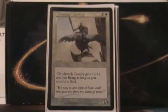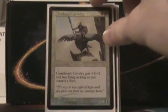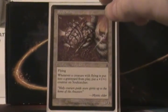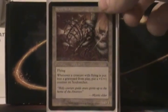Then I'll go over the creatures. Cloud Reach Cavalry is 2 mana, 1/1, that gets plus 2/plus 2 and Flying if you control a Bird — and let's face it, you're always going to be controlling a Bird. Soul Catcher is 2 mana, 1/1 Flying, and when a creature with Flying is put into the Graveyard, you put a 1/1 counter on Soul Catcher.